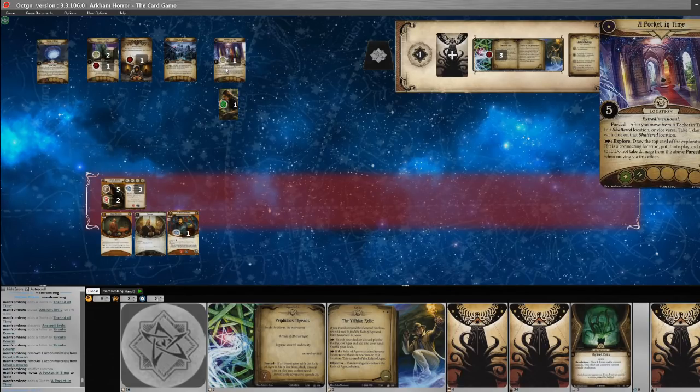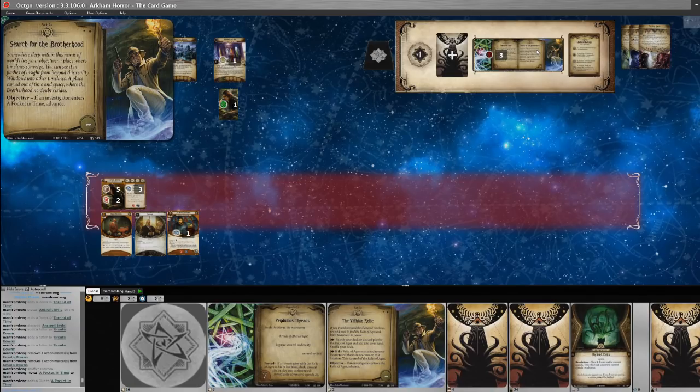The Pocket in Time is a five-shroud location with one clue per investigator and the Extra Dimensional trait. Its forced effect: after you move from a Pocket in Time to a shattered location or vice versa, take one damage for each clue on that shattered location. It has the explore action: draw the top card of the exploration deck; if it's a connecting location, put it into play and move there — you don't take damage from the forced ability when moving via this effect. Since an investigator entered a Pocket in Time, we advance the act.